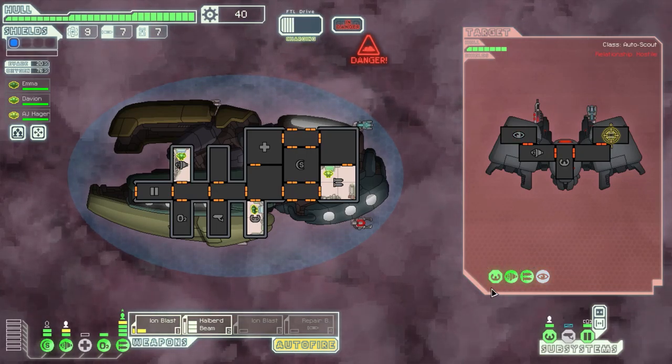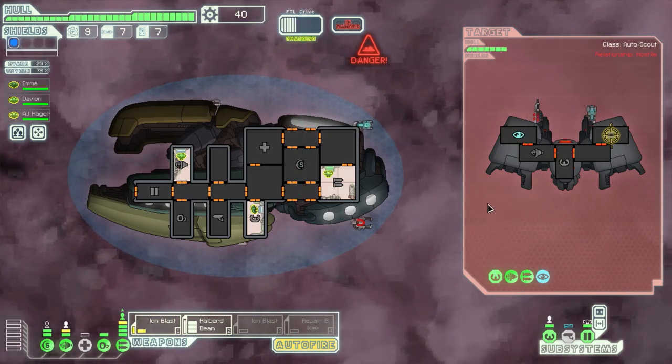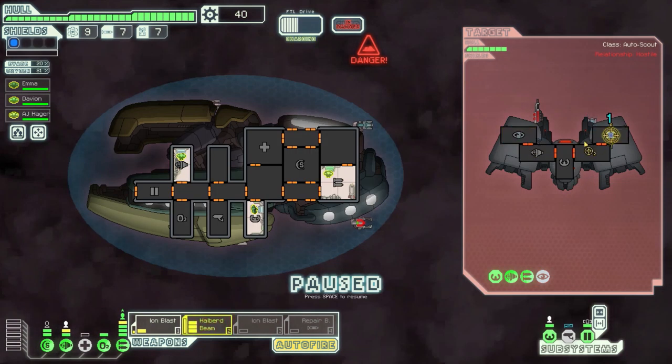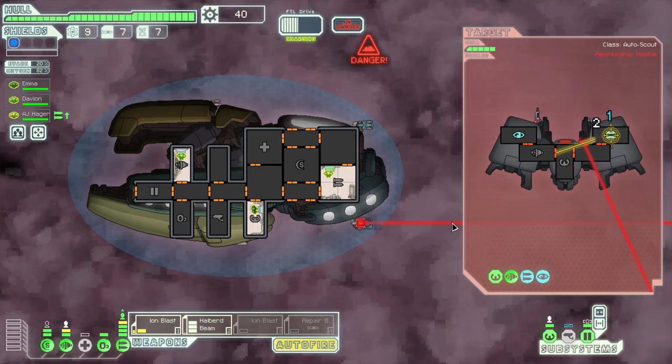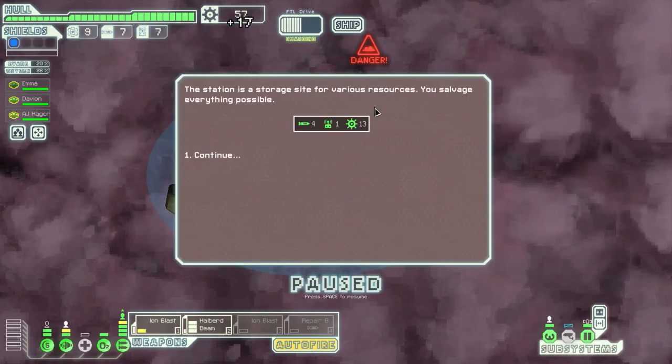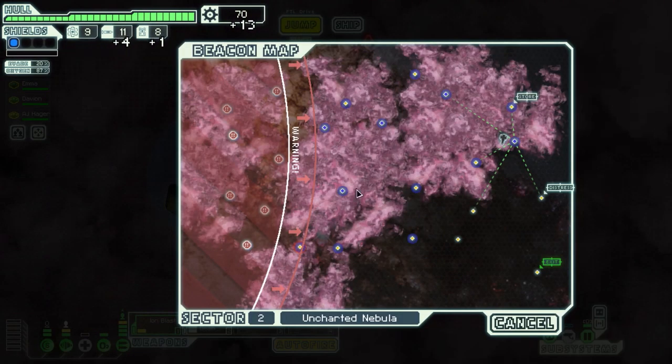We can disable their cloak — we should probably disable their weapon first, but I don't want them to cloak again. Halberd beam is ready. Let's hit it like that. Well, that was quick. 17 missiles and 13 scraps. Wow, this run is going really well so far — I bet I just jinxed it. But maybe not.